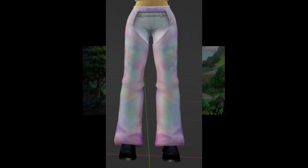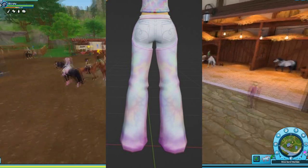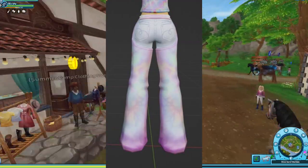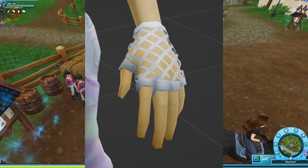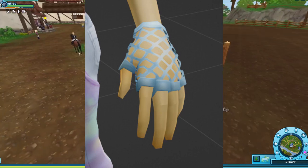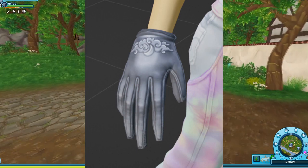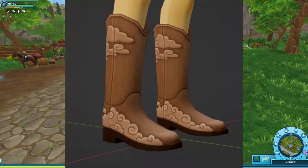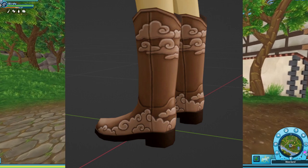There are also cowboy pants with the same tie-dye pattern - more pastel colored. I honestly really like the colors, though I'd never wear this kind of pants so I'm not gonna buy them. There are also fishnet gloves - white ones and blue ones - I think they look cool though again not my style. And then there are more normal gloves with a cloud pattern and a moon in the middle. Then there are some boots that go along with everything else. I honestly think everything looks really nice, though again it's really not my style.